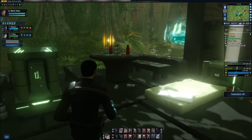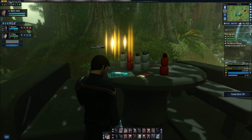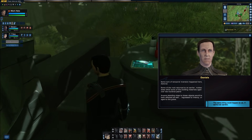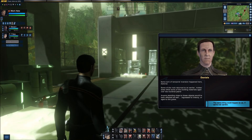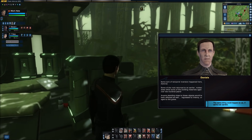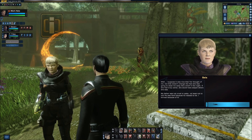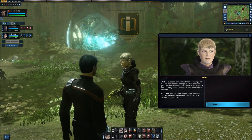So they started experiencing distortions around the area and Tanae was growing erratic. Yar mentioned Sela's 50th birthday, which would have made the year 2395 and Tasha Yar 80 years old. Some sort of temporal inversion happened here — some of the rock returned to an earlier molten state while some of the building materials aged over 200 years. Anyone standing close to these objects would have been affected as well — regressed to infancy or aged to the grave. 'Well, I suppose it was nice that Yar thought of me, but that doesn't change the fact that she was going to steal me away like a thief in the night. If she had truly cared, she would have stayed where she was.'